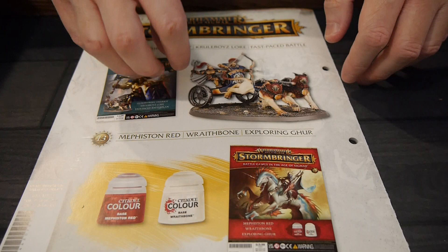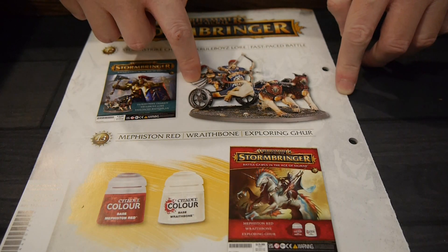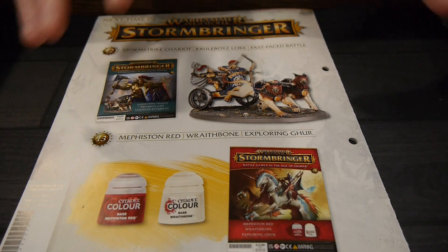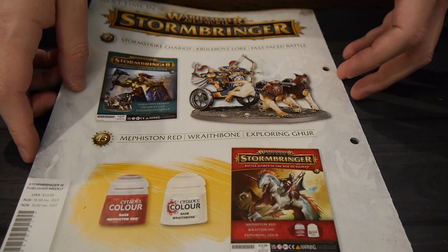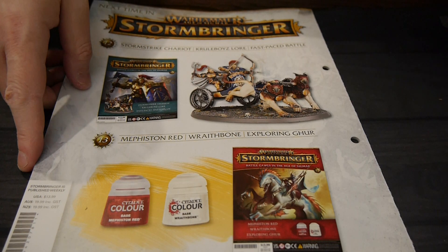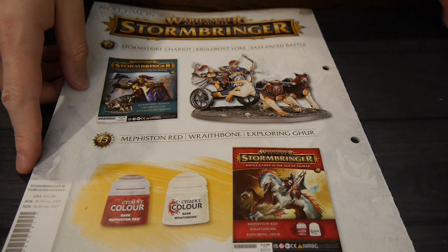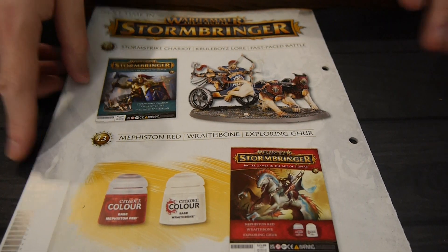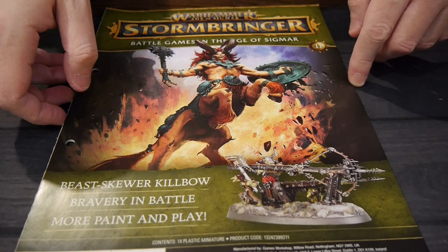Next we get the Storm Strikes Chariot, which I'm actually pumped about because I think it just looks awesome — it's such a cool figure. I know the whole Stormcast and all that kind of are the Space Marine generics of the game, but at the same time I kind of like the way they look. There's some stuff that's actually really cool. We're going to put things together, we're going to paint, and we're going to try to keep up and actually build two forces as we get our magazines and our boxes.